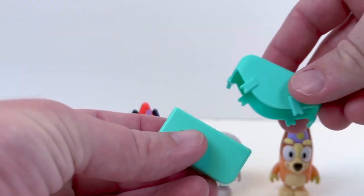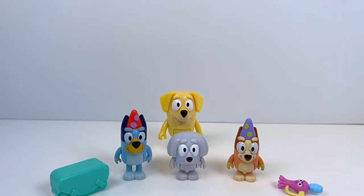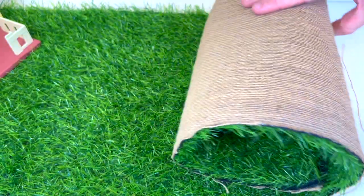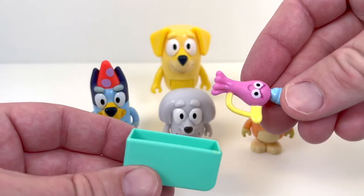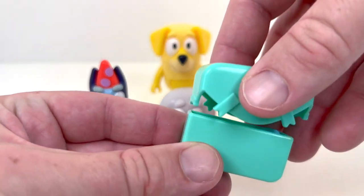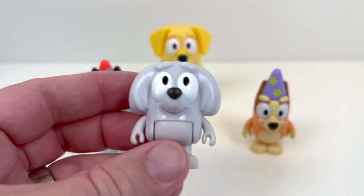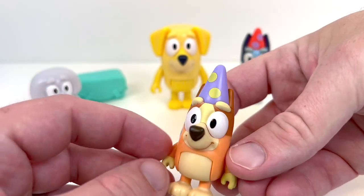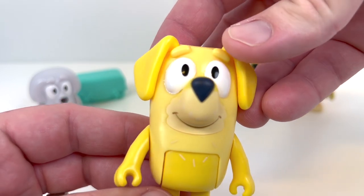Awesome, look, it's a bubbler! Let's go ahead and close up the parcel! Awesome, we've got everyone! Let's go ahead and unroll our backyard setting, and we can examine each of these toys a little closer! First up, we've got the parcel - you can take the top off, and then put in your toy! Here's the bubbler that comes with it! The set comes with Bingo's friend Lila, Bluey with an awesome party hat, Bingo with a party hat, and of course Lucky's dad Pat! Check him out, he's cool!